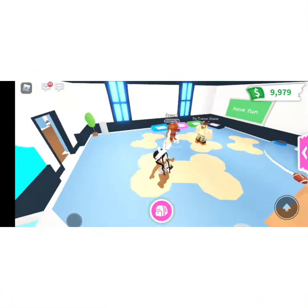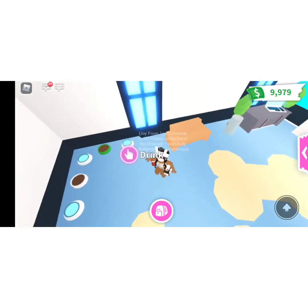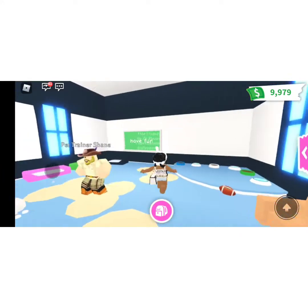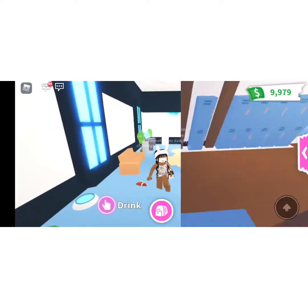The first thing you haven't noticed in Adopt Me is this football right over here. No one really notices it — it's just a little extra detail in the game and no one really paid attention to it. So just to let you know, there is a football here if you did not know.